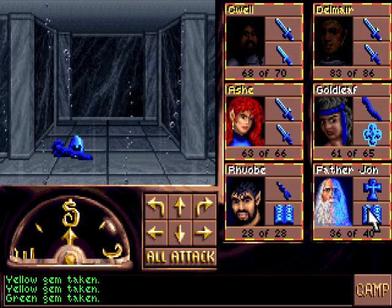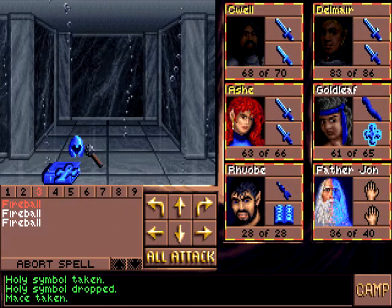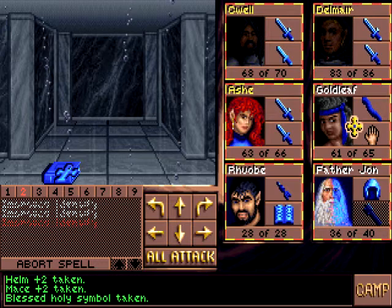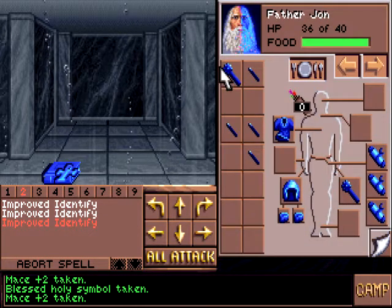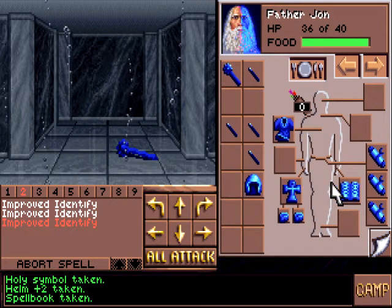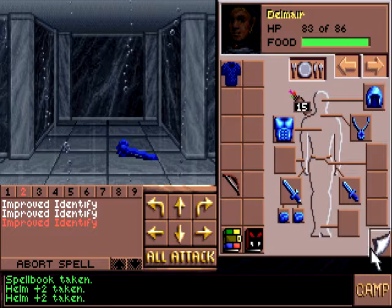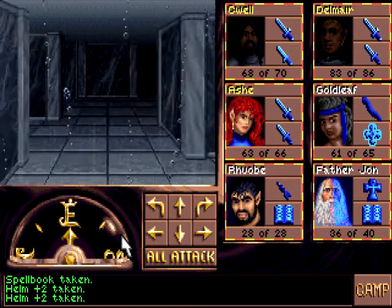So we're collecting all the colors of the rainbow apparently. Father John, leave your spell book and stuff here. What if this is another helm of underwater breathing? No — helm and a mace plus two. We already have a mace. The helm plus two is nice. Can he go higher? No. Delmar is sitting at negative nine AC. At least they properly capped AC — in pen and paper that's quite something.